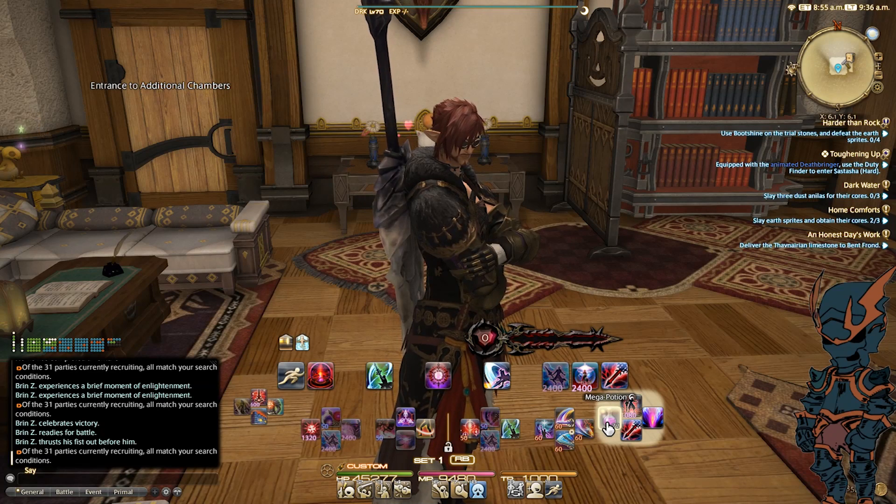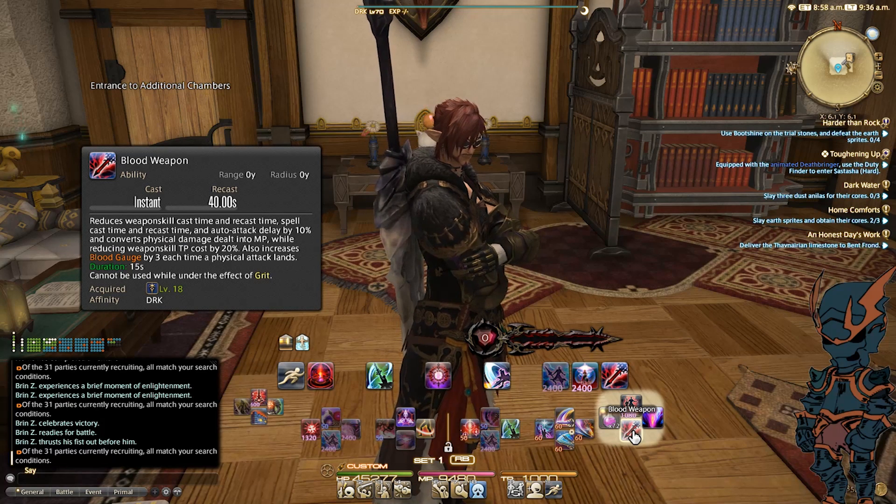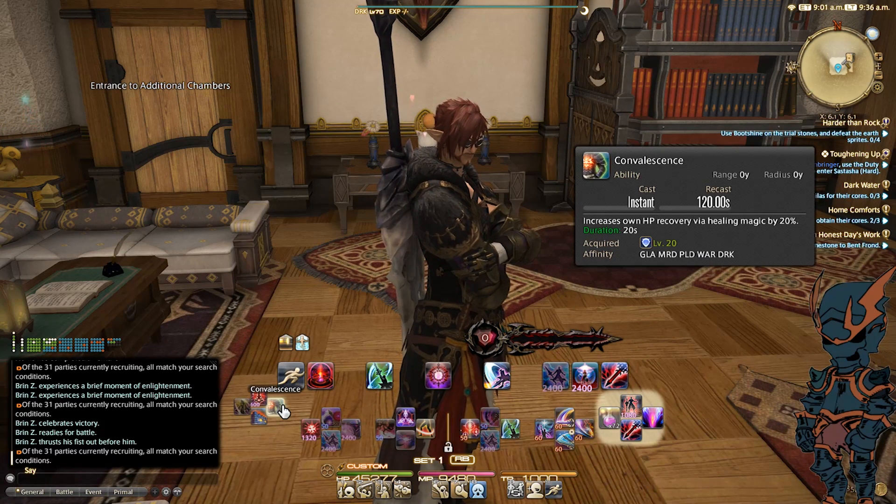On the right-hand side, I've got a mega potion — this could be anything you want it to be — Unleash, Reprisal, and Blood Weapon. Reprisal being a cross-role skill. Low Blow being a cross-role skill. Rampart being cross-role. Convalescence being cross-role. Feel free to replace these with any of those cross-role abilities that you have to choose from.